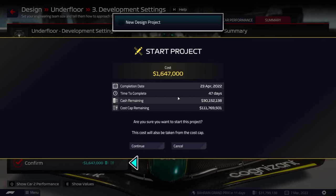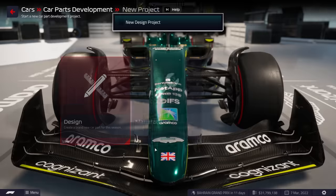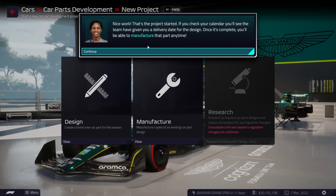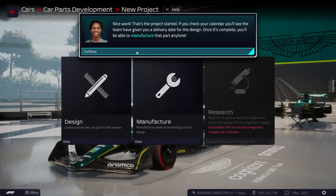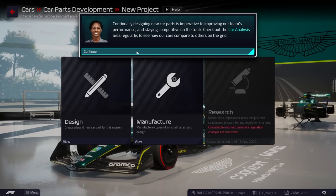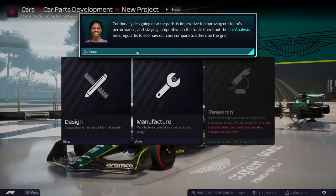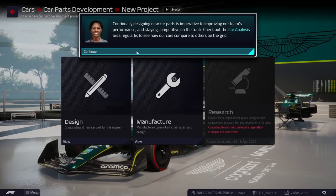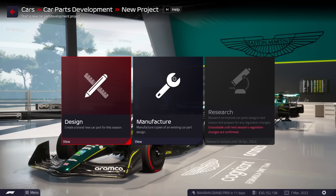That's the project started. If you check your calendar, you'll see the team have given you a delivery date for the design. Once it's complete, you'll be able to manufacture that part anytime. Continually designing new car parts is imperative to improving our team's performance and staying competitive on the track. Check out the car analysis area regularly to see how our cars compare to others on the grid.